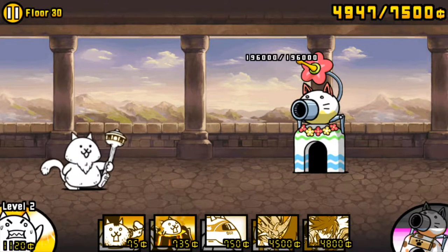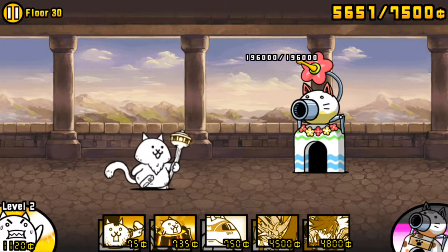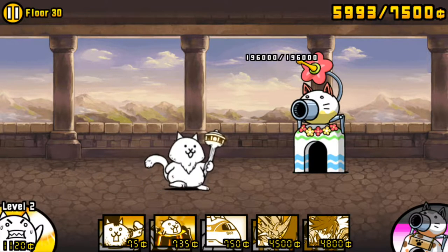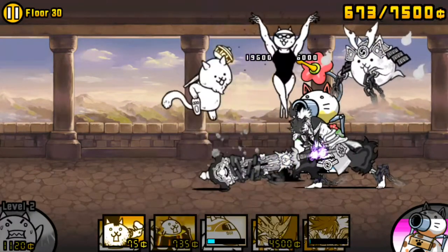The startoff to floor 30 is the only part of the stage that plays out in almost exactly the same way every time, which makes it fairly easy to optimize. Every player has their own startoff, but to give you an idea, I'll go over one of mine and break it down in detail.